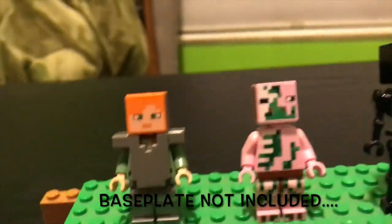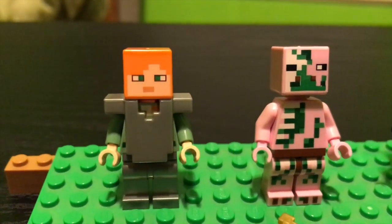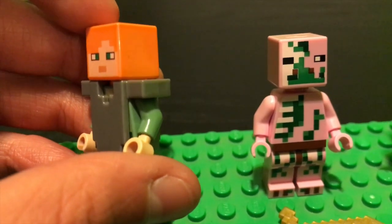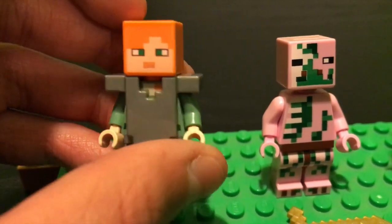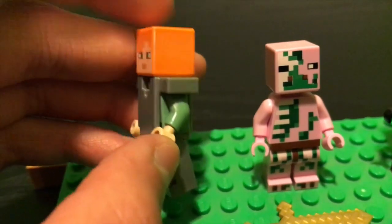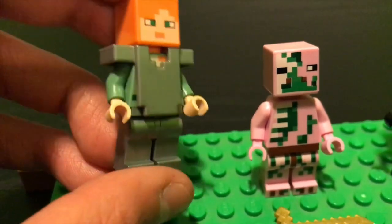Now here are the minifigures. To start us off, we have Alex — as always, she's got the orange head, sand green shirt, and green eyes. Not much to say about her since I'm sure everyone knows exactly what this character looks like. I wish they'd give a little bit more texture on these Minecraft minifigures, because in the game they have a lot more different color pixels instead of it being all solid. I also want, like, on the sides of their heads to have their hair coming down and some skin tone on the side instead of just being on the front.